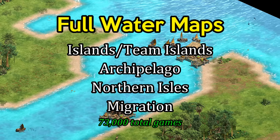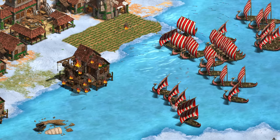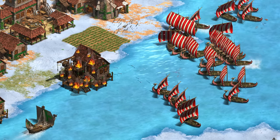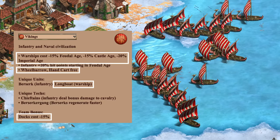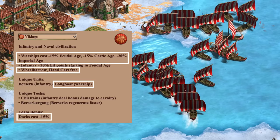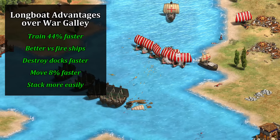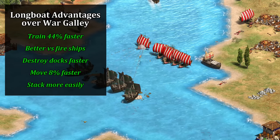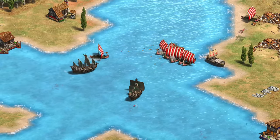At number six we have the Vikings with a 54% win rate. They missed out on the top five but I wanted to include them as they're the most popular pick, chosen about 15% of the time. Considering how many bonuses they have it's admittedly surprising not to see them higher - you have cheaper docks, warships, a solid land economy with free wheelbarrow and handcart, and the unique longboat. Longboats train faster than galleys, hold up much better against fire ships, are better at destroying docks, move faster, and stack better so you can get more of them into a battle at once.